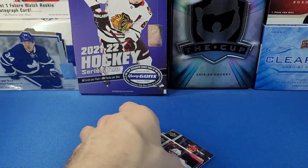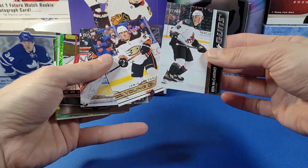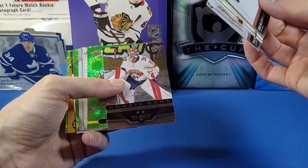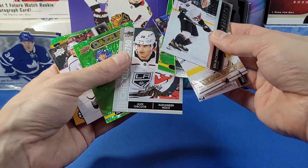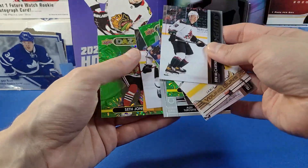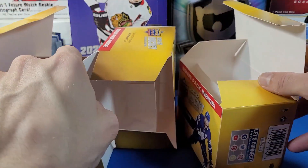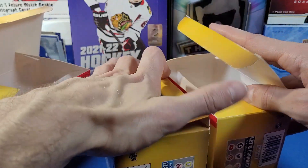Two Young Guns and a Young Guns Retro out of that last blaster — definitely the better blaster of the three. That'll do it for the blasters. Not worth the money in my opinion, but highlights include: Ben McCartney Young Guns, Jamie Drysdale Retro Young Guns, Felix Sandstrom, Spencer Knight UD Black Diamond Rookie Gem, some cool Dazzlers cards, the Shan Derzy Young Guns checklist, and the Hollow GRFX gold of Jeremy Swim. Seth Jones Green Dazzler too.